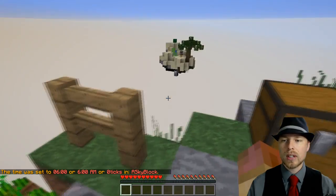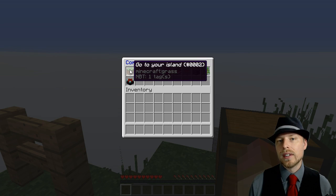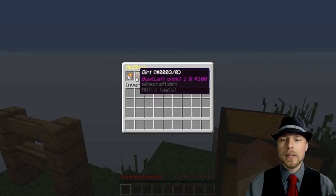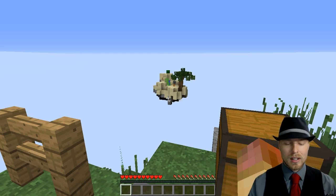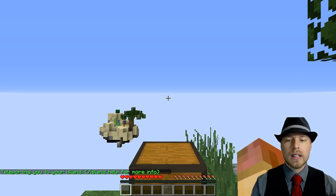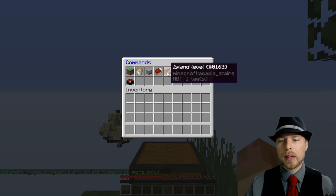Now when we do `/island` or `/is` we get the GUI where you can do everything — you don't need to know any of the commands, which is great. You can open up a mini shop, which you can set up in the configuration file. There's a built-in mini shop but you might want a more extensive shop. You can set your home, and that'll take you to your home location.